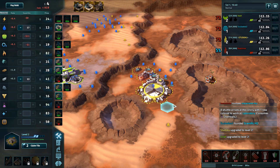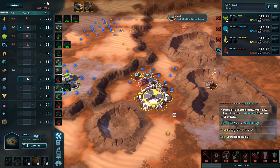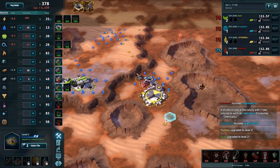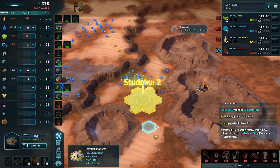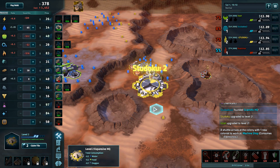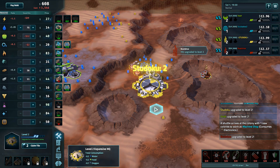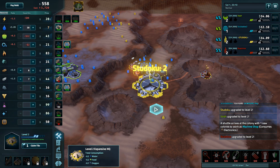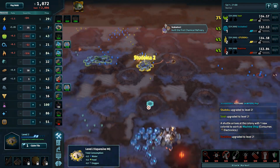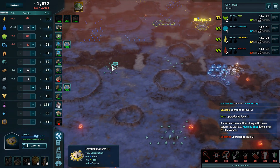Studoku — I think has my favorite founding spot so far. The only problem is it's going to be a little cramped between these craters, especially with those extra territory claims the Expansive has. But it has okay access to aluminum, okay iron, and the cheap steel at the start kind of helps out.